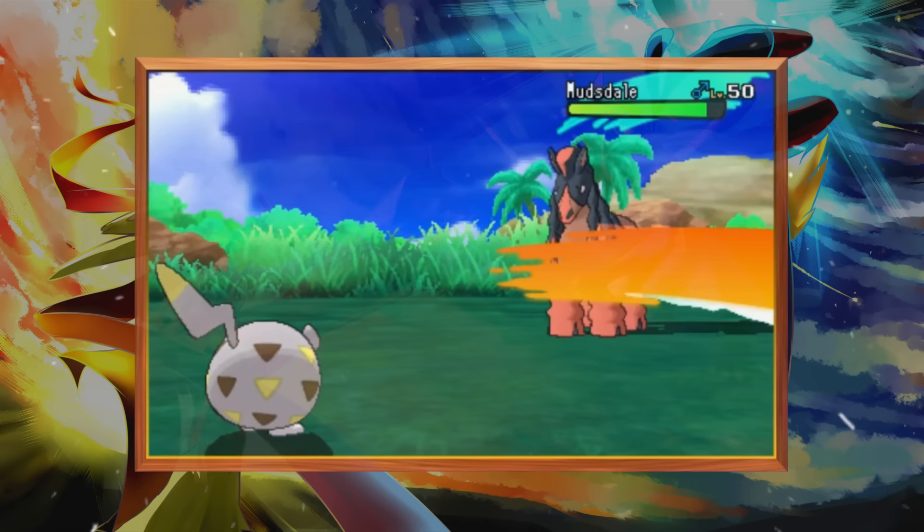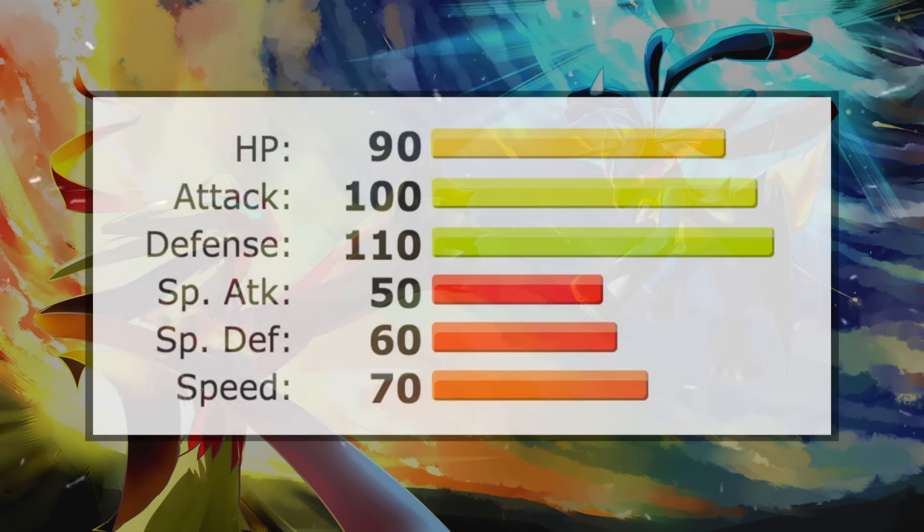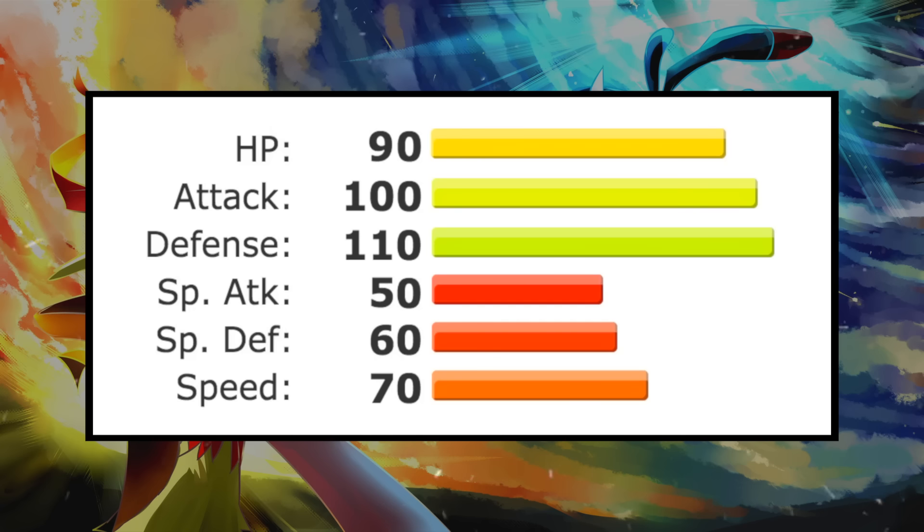I think that Mudsdale's final evolution stats are going to look something like this. As I've already said, this Pokemon is super heavy and super powerful, so I'm giving it very high base physical attack and base physical defense of 100 and 110 respectively. I also figured it would have a pretty solid HP stat because of its large body, so I've gone with the base 90 HP stat.